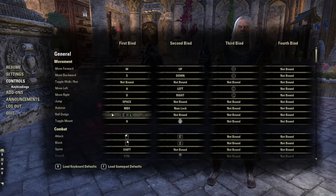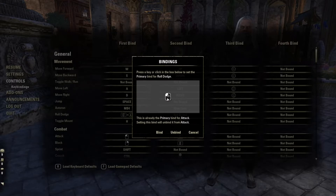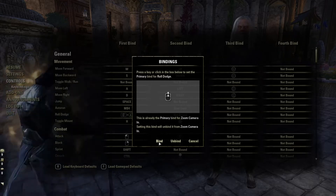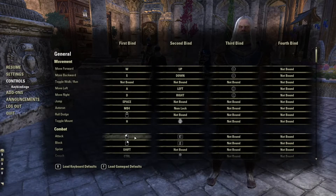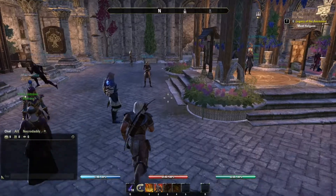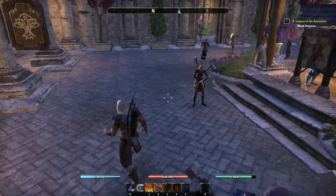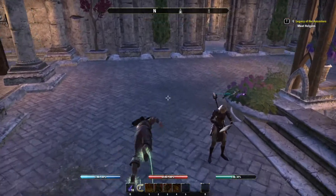I'm going to click on roll dodge and bind it to scroll up on my mouse. It's already the primary bind for zoom camera, but I'll have to re-bind that later. Now you'll notice if I roll forward or roll backwards, it will dodge in the direction I'm moving. So if I'm going to the left and move my scroll wheel — though I'm out of stamina — it dodges that way.